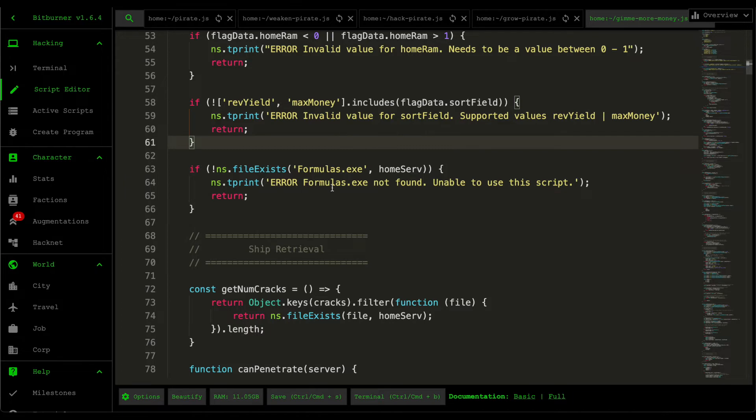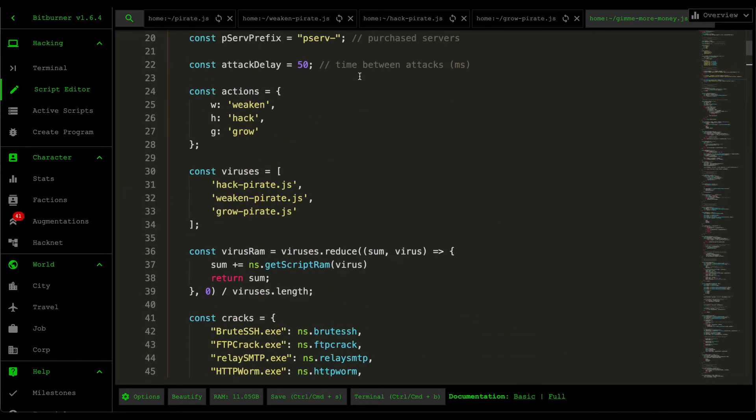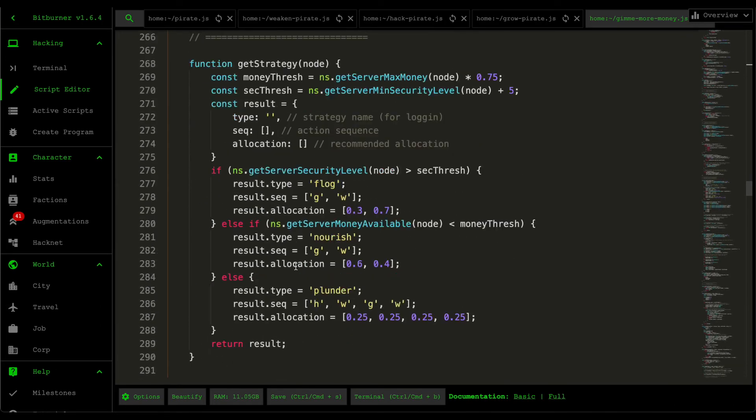The third validation checks whether formulas.exe exists. Now that we've covered all the constants, let's jump into the main logic.